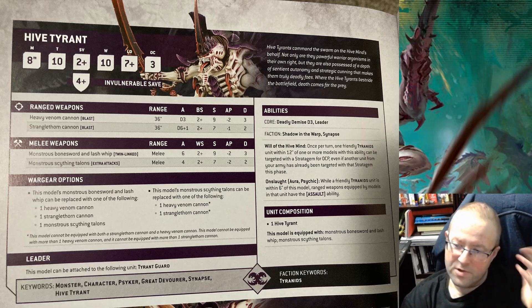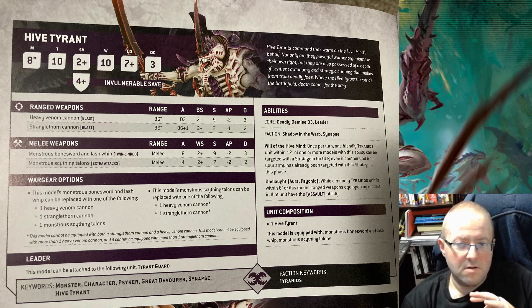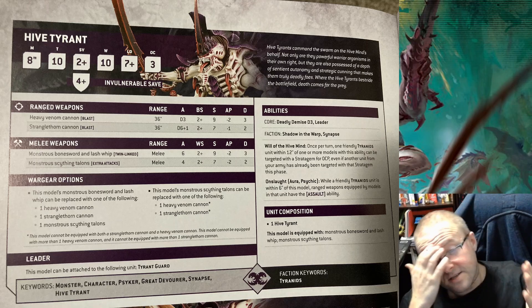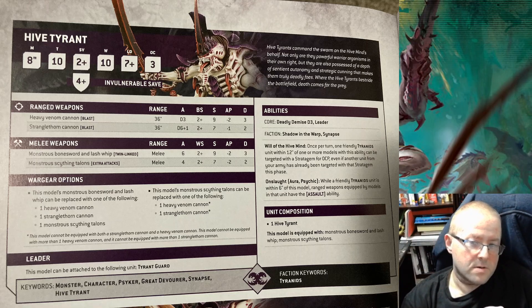2+ save — really good. 4+ Invulnerable — really good. 10 Wounds — pretty good, though it doesn't seem to save him; my Tyrant dies all the time. 7+ Leadership — doesn't matter because he's always inside a synapse. Objective Control 3 — that's going to become important sooner or later.